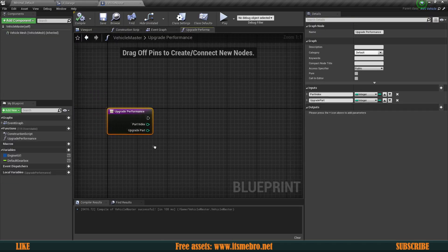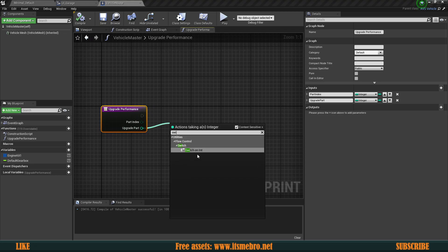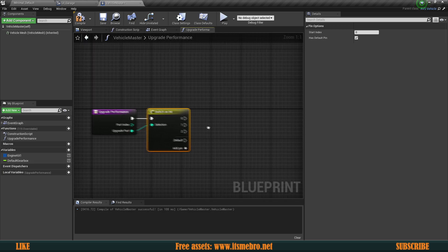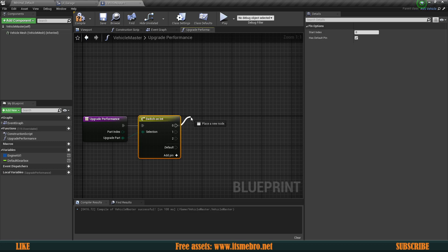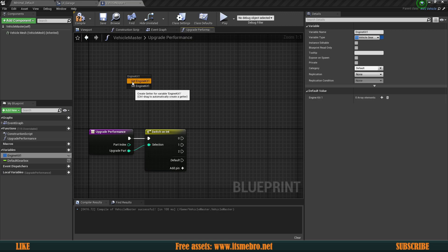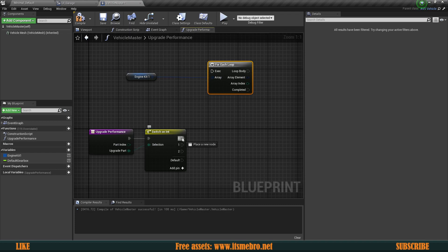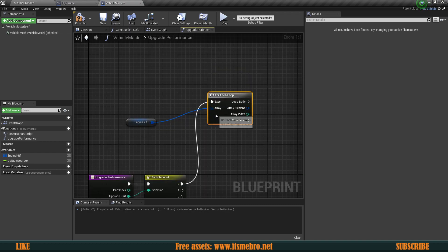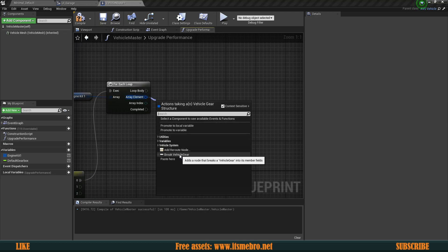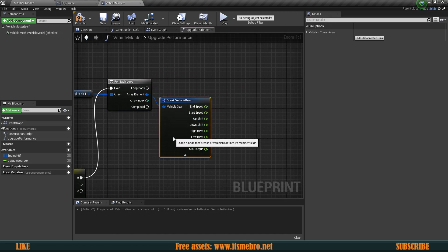From the upgrade part we want to do a switch on integer, because depending on the upgrade type we want something different. Let's start with the most difficult one, which is going to be our engine. I want to grab the default engine kit and do a loop for each — that's going to happen from upgrade index zero, which is our first upgrade, our engine upgrade. For this let's break the vehicle gear so it goes through all the gears and outputs their information.